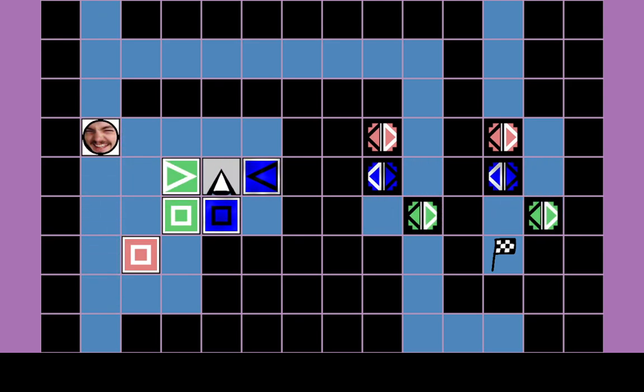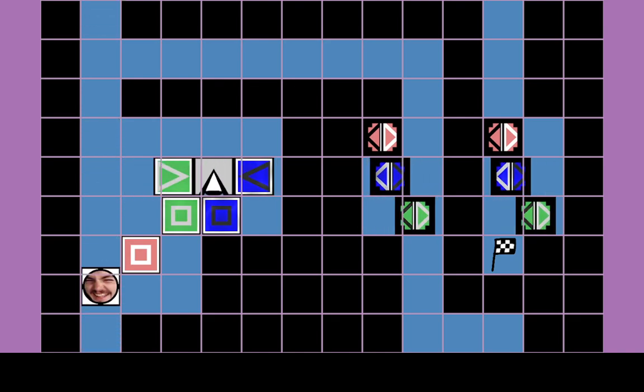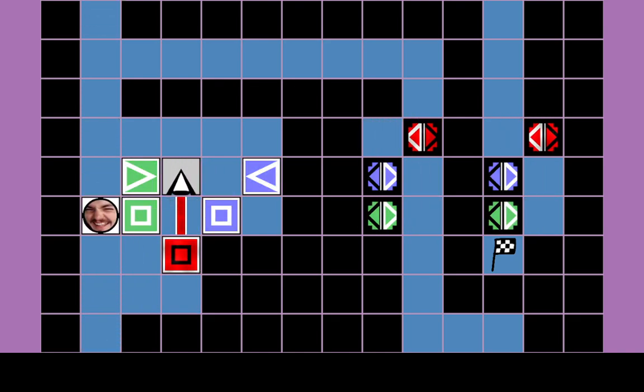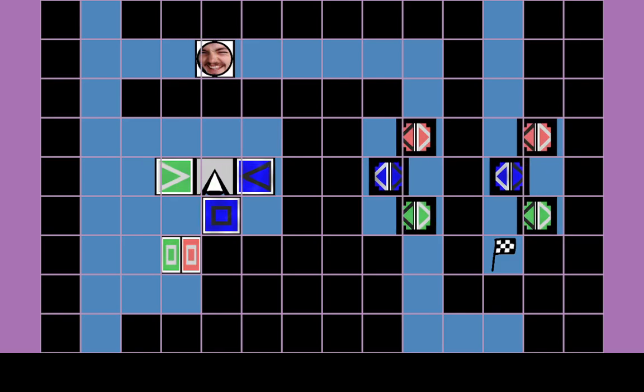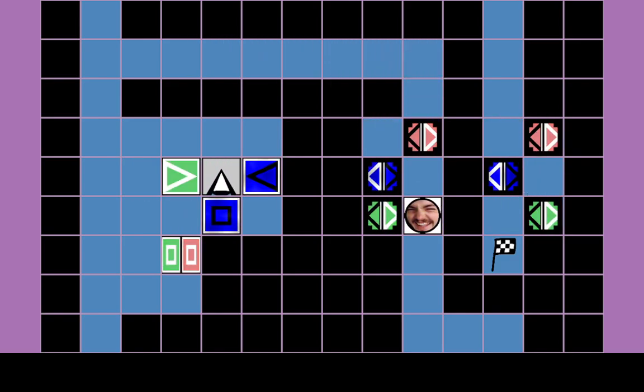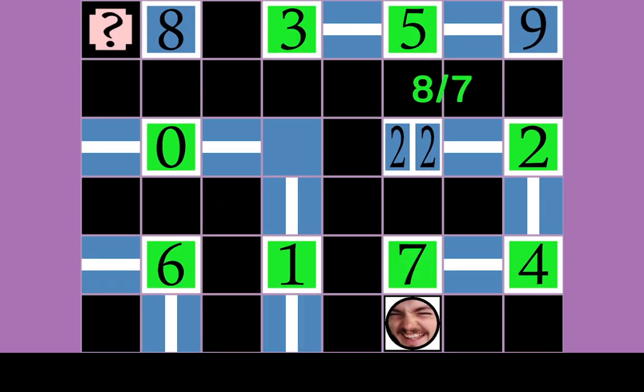Just rotated some blocks to get this here. And now we got an alternator, which is excellent. The only problem is that red hasn't moved a bit. I hope I can fix this just by squishing these together. That fixed it, I think. All right, let's go. Nothing too complicated about that.